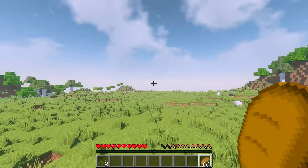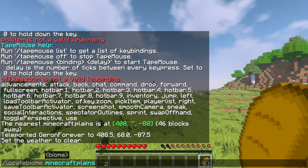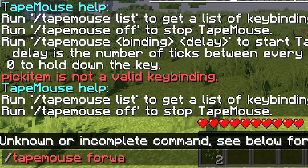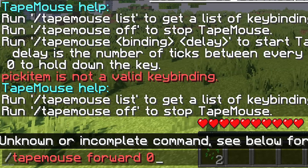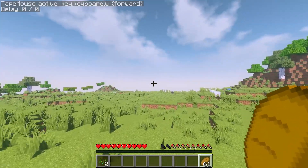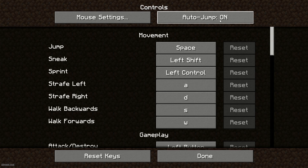Second example: I want to go forward several thousand blocks totally automatically. For that, we use another command: tap mouse forward 0. Zero means the system automatically moves my body forward forever, instantly. I'm not pressing any button at this moment — I simply go forward. Also, don't forget to press Options, Controls, and activate 'activate after jump'.